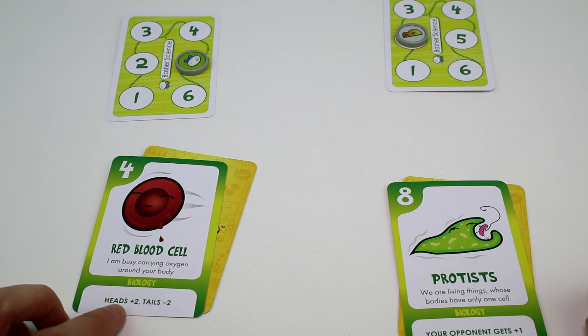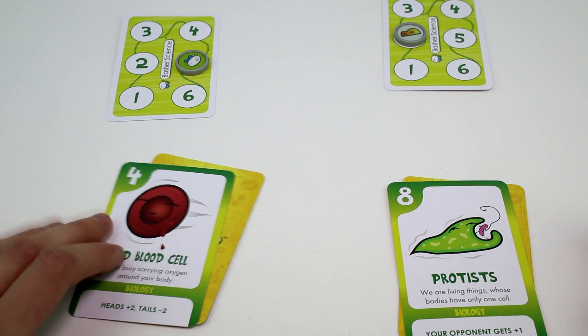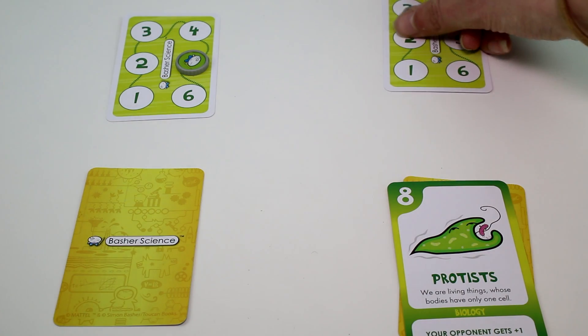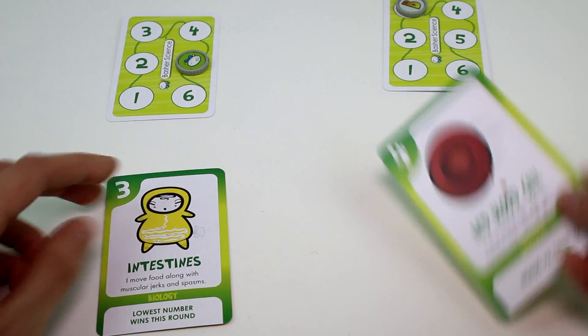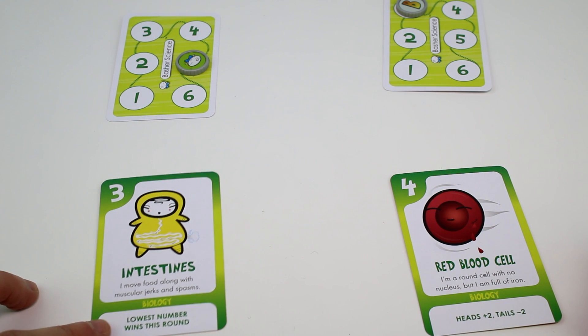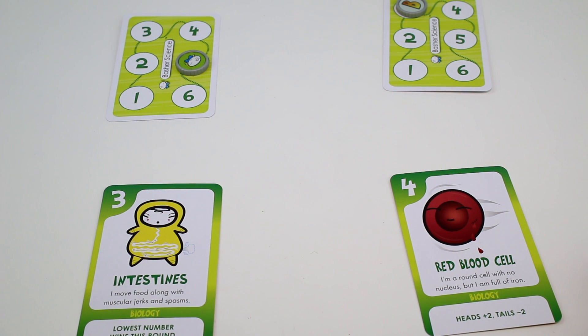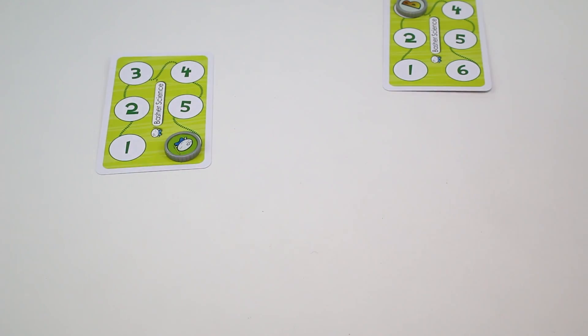Heads is plus two, tails is negative two — then you just flip the coin. I'd still win though. I need a win. Lowest number wins this round — so I do win! I just won!